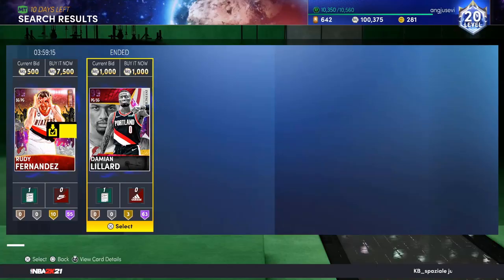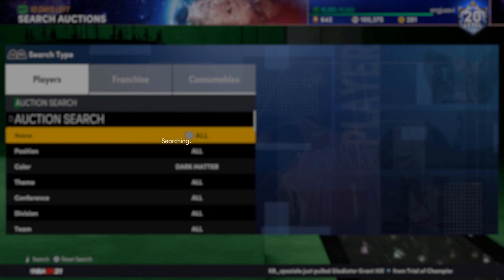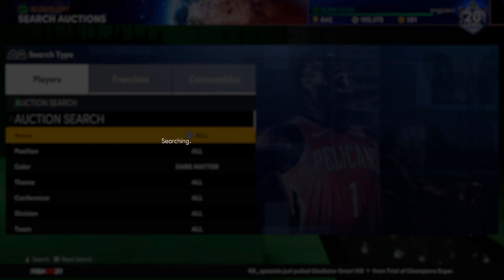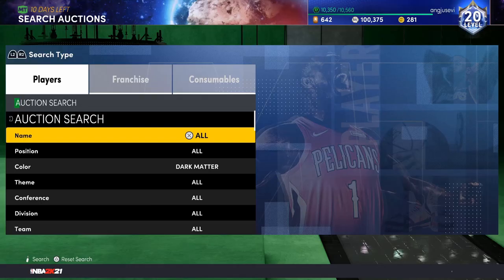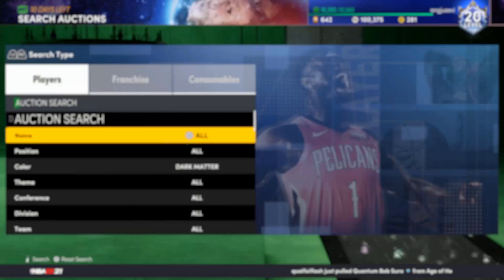Two minutes in and there's already some crazy snipes popping up — we just missed an Invincible Dame at 4,000 MT, which is tough. But I'm telling you, this filter is 100% the way to go if you're actually focused. If you're paying attention and getting most of the snipes that pop up, you're going to be able to make 100k in no time.